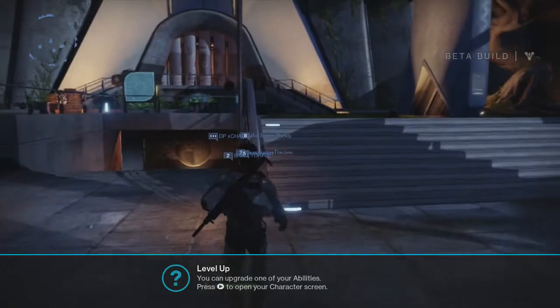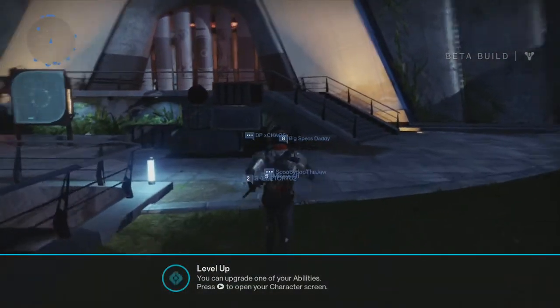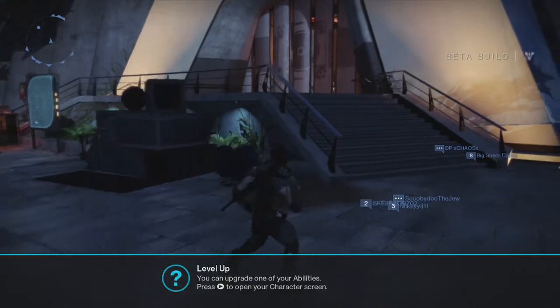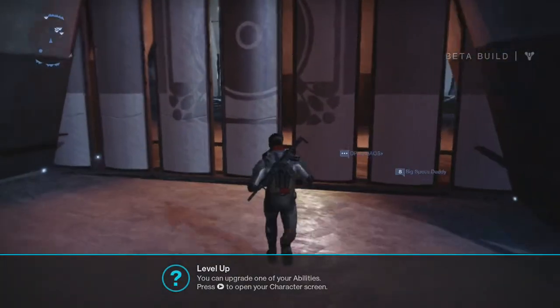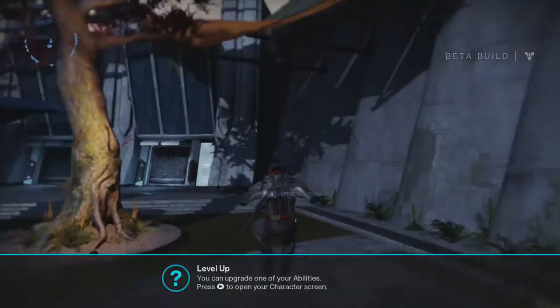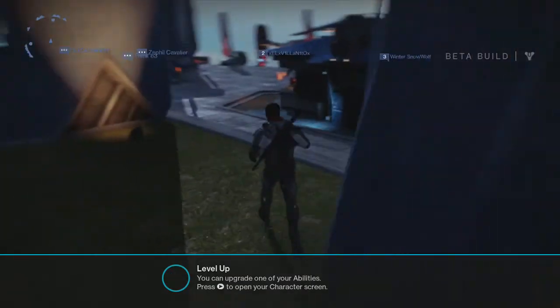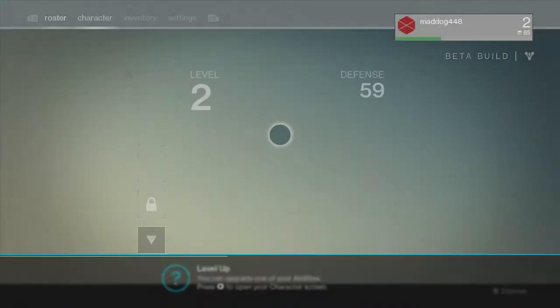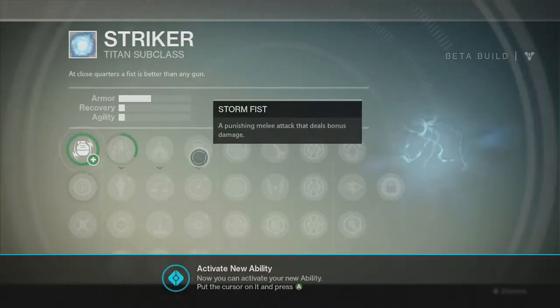There are lots of cool things in Destiny and I really can't wait to get the game tonight. One thing I really want to try is raids. According to the update, raids now have two difficulty tiers with punishment levels adjusted — so thank you Bungie, can't wait to be brutally murdered by the monsters you've created.